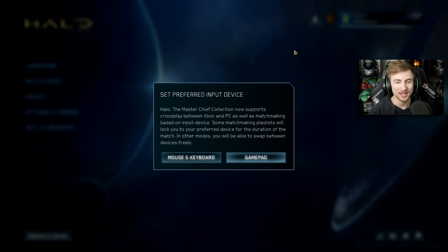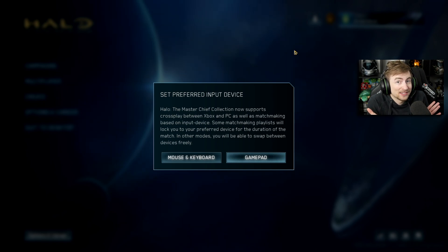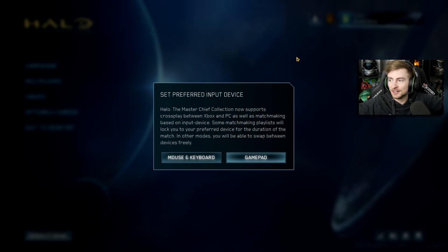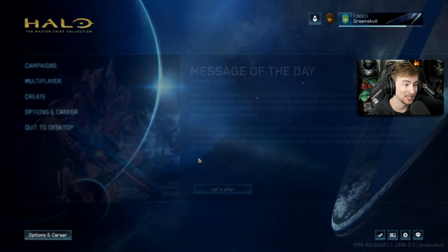It's a good day for Halo 4 — we got the new Halo 4 flighting right here in my hands. This just came out. I'm gonna be streaming this tonight at 8 PM Eastern, as well as doing some neat stuff I can't say yet. As soon as you boot up Halo 4 flighting, you're prompted to set your preferred input device — mouse and keyboard or gamepad. Master Chief Collection now supports cross-play as well as matchmaking based on input devices. I'm a mouse and keyboard player.